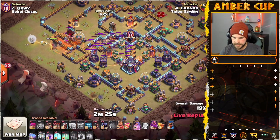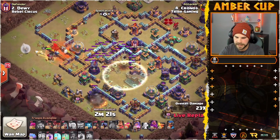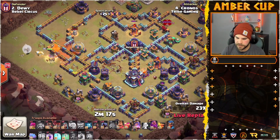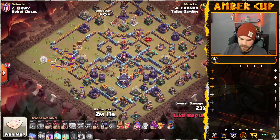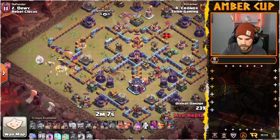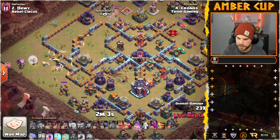He's going to drop the Poison. Some Sneakies on the bottom side. Looks like he wants this Queen to go into the Town Hall. Drops the Zap Quake, takes out that Invis Tower. Looks like he may have gotten an Inferno Tower as well. Queen dealing with the Lava Pups, taking time. Got a minute in.